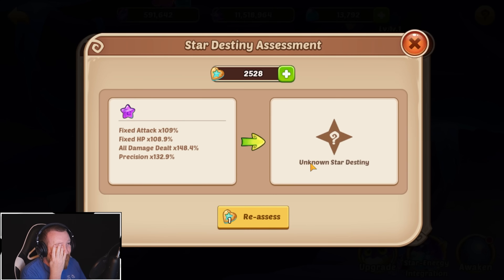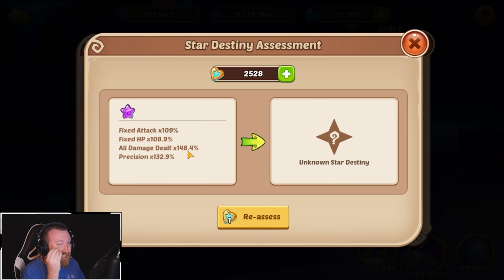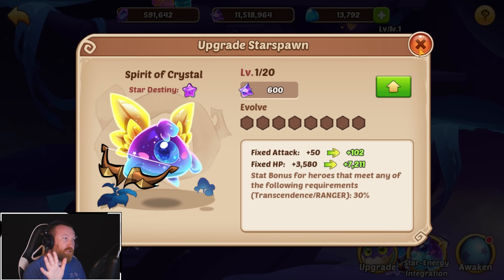Do you know how long it's taken me to get a C tier? And do you know how long it's taken me to get this high of an all-damage-dealt roll? I've put hundreds of these into this to never see anything this good. That is crazy. Viet says he got a B tier Assassin Starspawn with 170% MAME — I mean, that's the dream. I used a lot of luck up there.